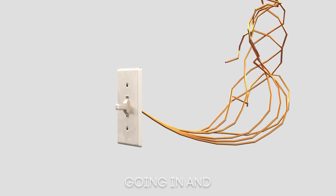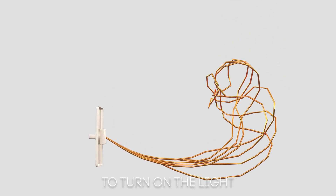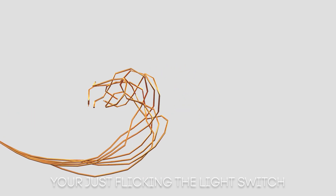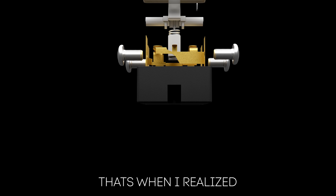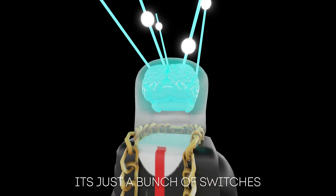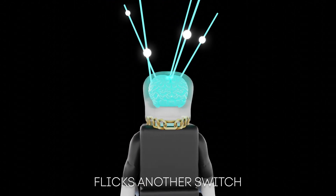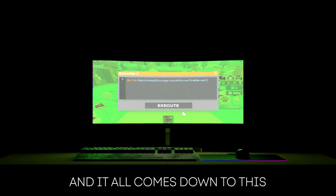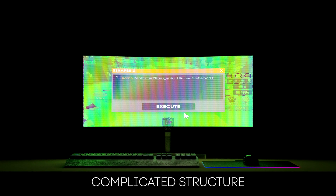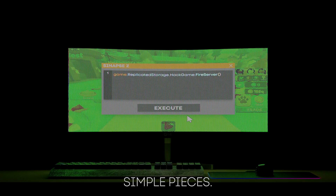Like a light switch — whenever you turn on the light, you aren't actually going in and connecting all the wires together. You're just flicking the switch, and all the complicated stuff happens behind the scenes. That's when I realized it's just a bunch of switches. One simple flick of a switch flicks another switch, flicks another switch — and it all comes down to this: one complicated structure broken down into a million simple pieces.